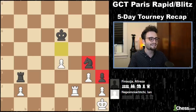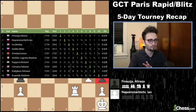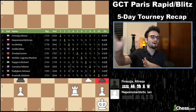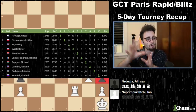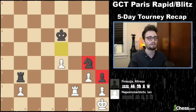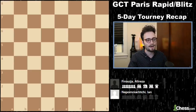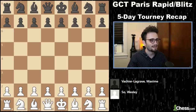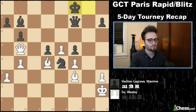The standings after the first day of blitz were still Wesley So in the hunt for first place, and Jan Nepomniachtchi catching up. But Alireza Firouzja won the first day of blitz — he had six and a half points out of nine. The final day didn't have as much dramatic stuff. The last day was very, very close — a two-horse race between Wesley and Jan. There wasn't a whole lot of games to show, nothing significantly as exciting as the rest of the games. Wesley won a really nice long endgame versus MVL — about a 70-move game.